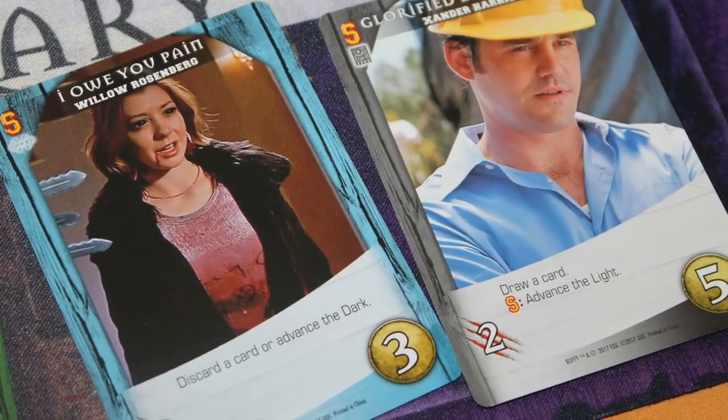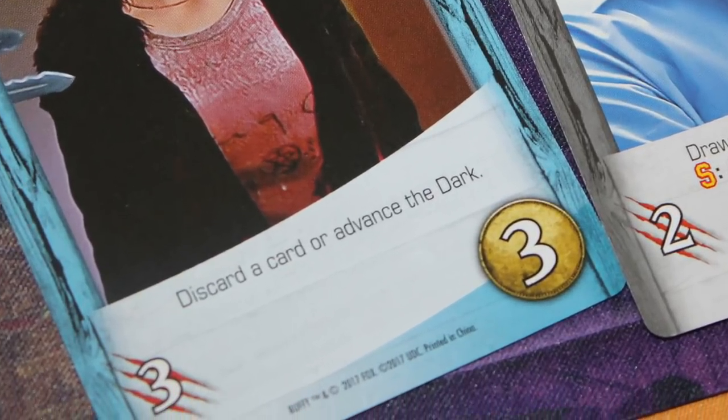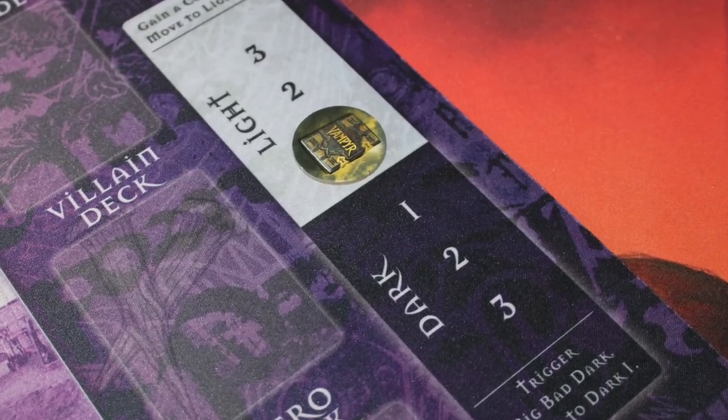Some cards will require you to manipulate the track. For instance, one of the Willow cards — a really good card — gives you three attack, but you either have to discard a card from your hand or move the dark track down. So you've got some tough choices. This light and dark track is another dimension that affects how a lot of the cards play, how the master strikes work, and how the scheme works. It's something you're constantly paying attention to throughout the game.